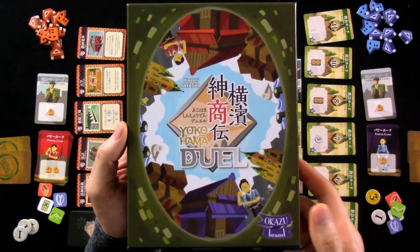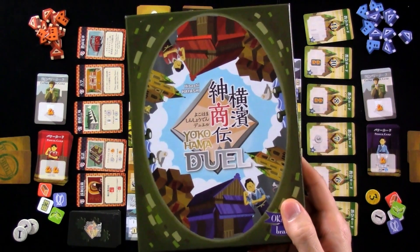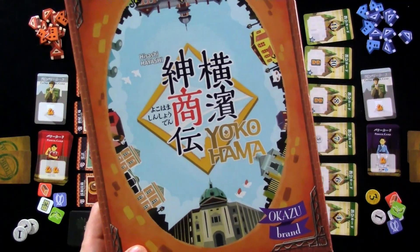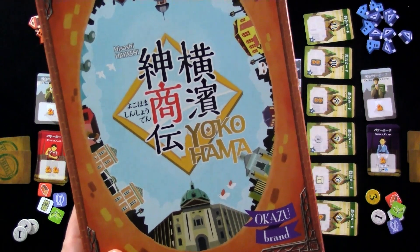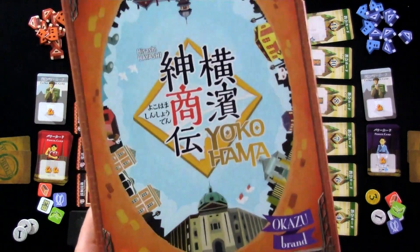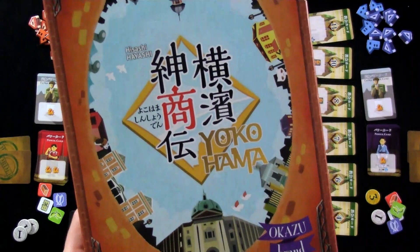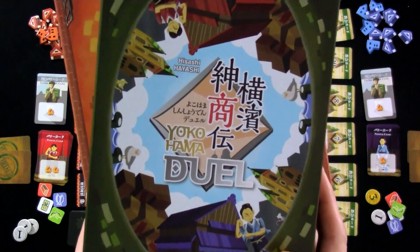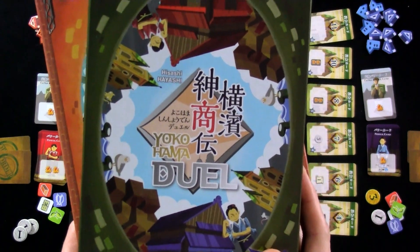Hey everybody. Today, Rado runs through Yokohama Duel, which is a sequel of sorts to designer Hisashi Hayashi's excellent Yokohama, which is — I cannot stress just how great this is as a big economic hero simulation, but now Hisashi Hayashi has brought us Duel, which is a two-player only sequel.